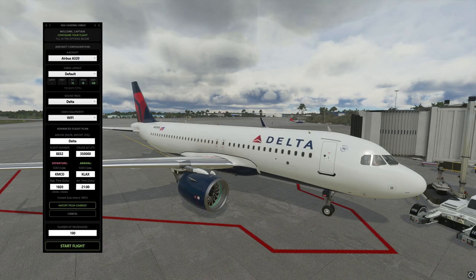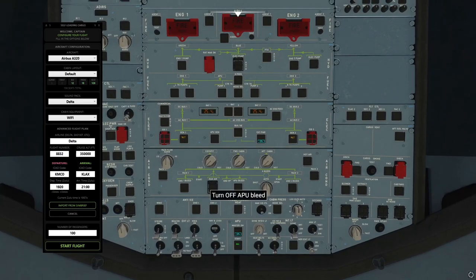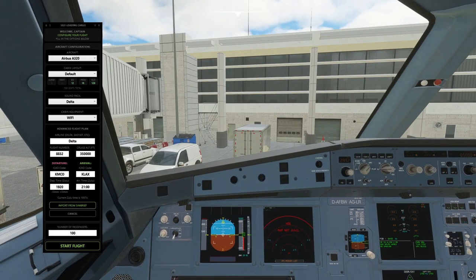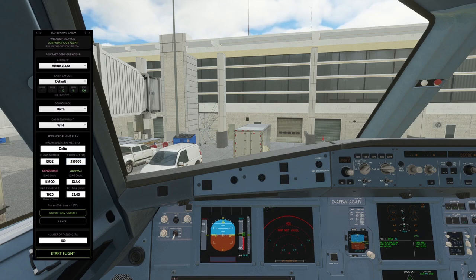So let's jump straight into the flight deck. We're in the flight deck just getting everything started up. We've got a little menu here where we can set up our aircraft cabin layout — you can edit these in the settings. There's a sound pack option so whatever sort of airline you're flying with, you can put the sound pack there. You can also put your airline, flight number, cruising altitude, ICAO departure, ICAO arrival, departure time, and arrival time. You can import from SimBrief as well, which is pretty cool, and you can put your passengers in and then go ahead and start the flight.